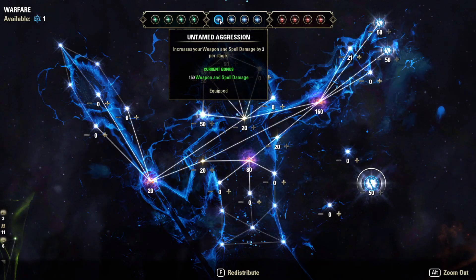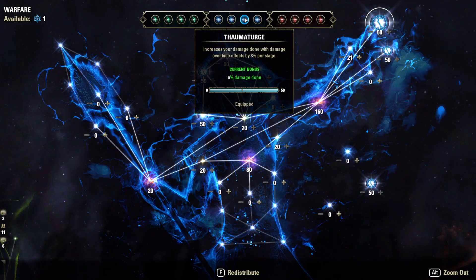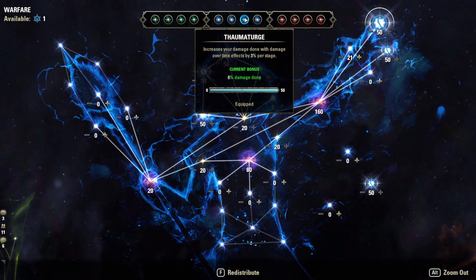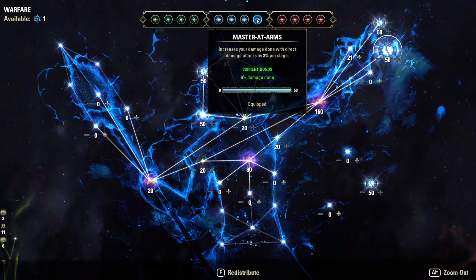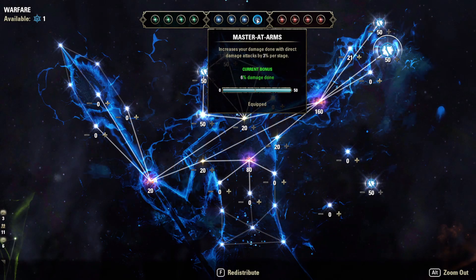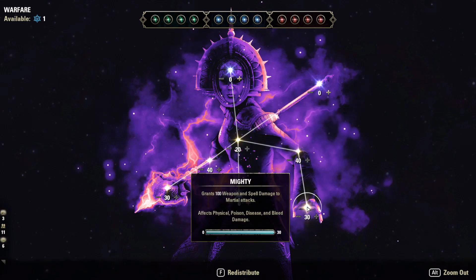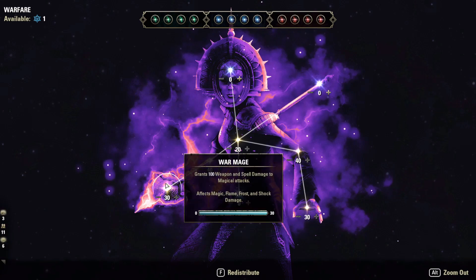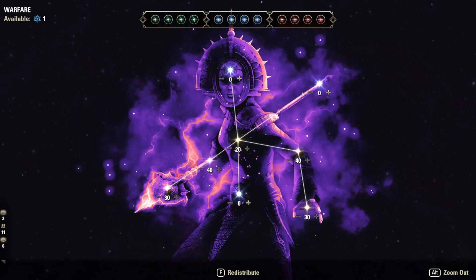In the Warfare CP tree: Untamed Aggression adds 150 weapon and spell damage, Wrathful Strikes adds 205 weapon and spell damage, Thaumaturge increases damage over time effects by 6% — that buffs Rapid Strikes, Northern Storm, and Arctic Blast's DoT. Master at Arms increases direct damage by a total of 6%, buffing Deep Fissure and light/heavy attacks. Make sure to go both sides of the tree for the extra 150 weapon damage for martial attacks and 100 weapon damage for magic attacks, since both Rapid Strikes and Deep Fissure benefit.